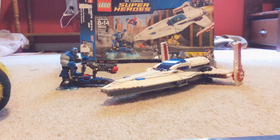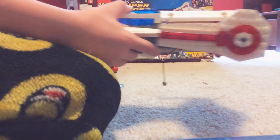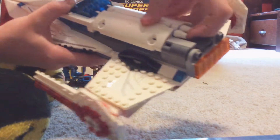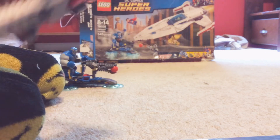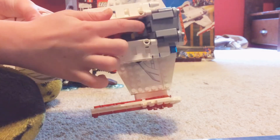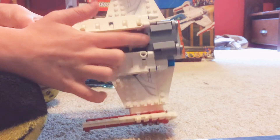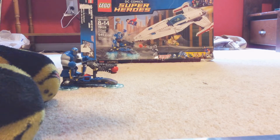Here is the main part — we got the Justice League airship, or the Javelin, whatever you want to call it. Here is where you can open it by just pressing that button. And this is a launcher piece to launch Superman. On the back there's like this rope thing right here — that's an add-on.